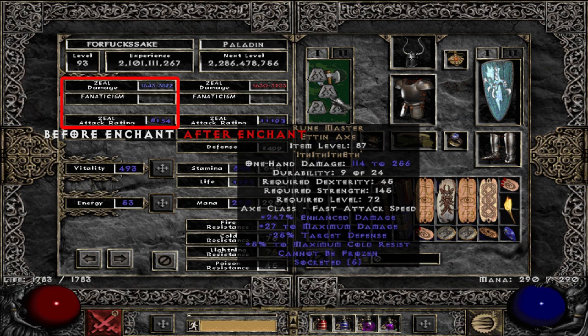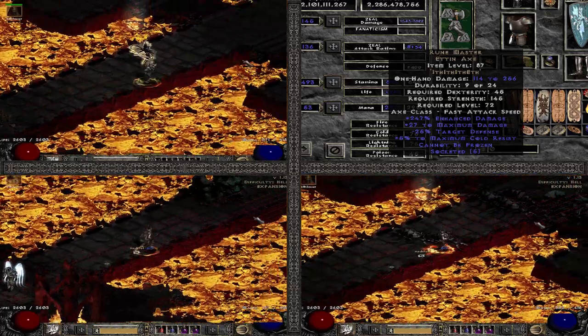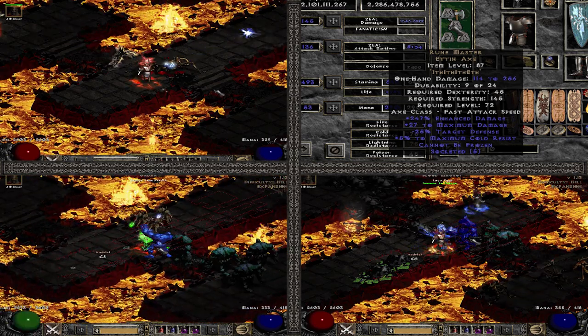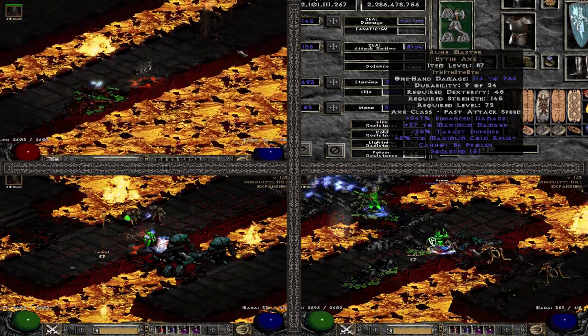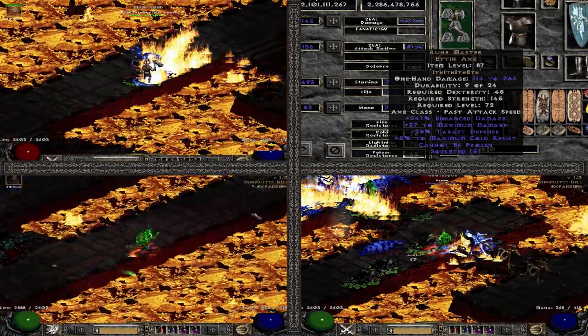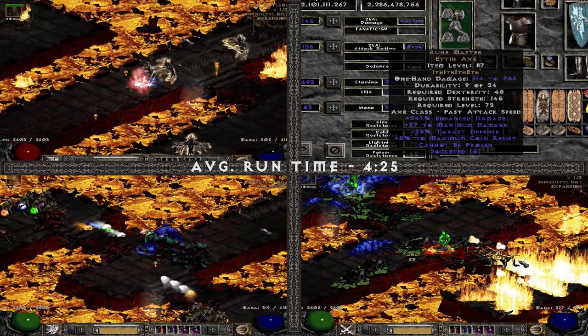Next up is Ruin Master. I went for a few budget sockets to take advantage of its many sockets — I didn't want to spend too much, so I went with triple Fal for raw damage and an Fal for some minus target defense. No idea how much difference more expensive jewels like 15% IAS and 40% enhanced damage would have made — not like I had those anyway. Results: average runtime was 4 minutes 25, one of the slower ones.